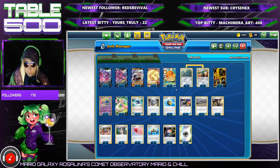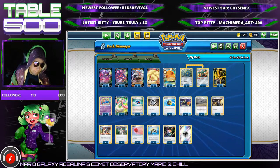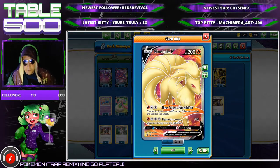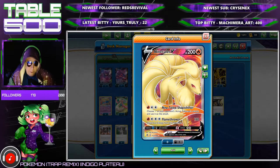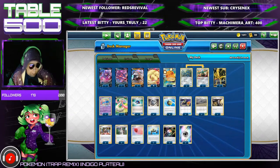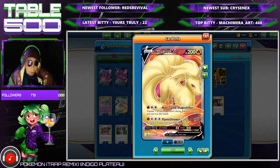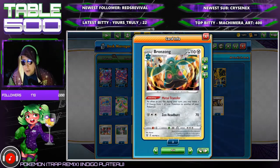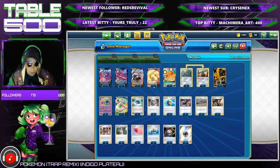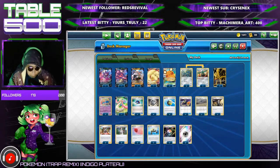Moving on to our attackers — I'm using Ninetales V to deal with grass matchups as well as metal matchups. Unfortunately they do have Coating Energy, so you have to play around that. But if you can hold it in your hand, slam it down, and then use Bronzong to stack energy on top of it, you can get a nice jump on them before they respond.